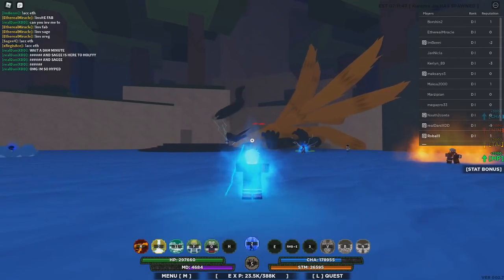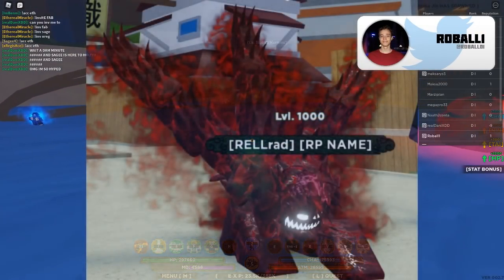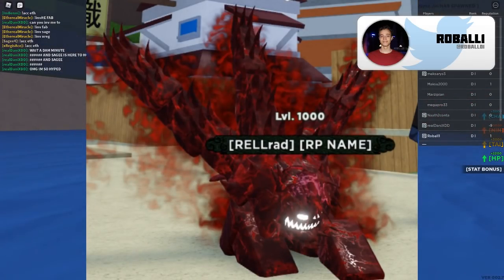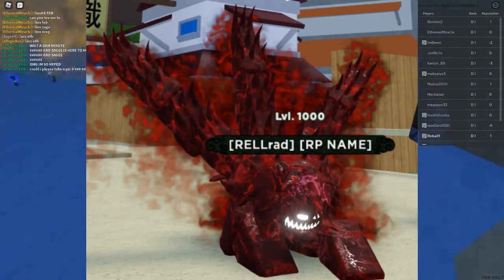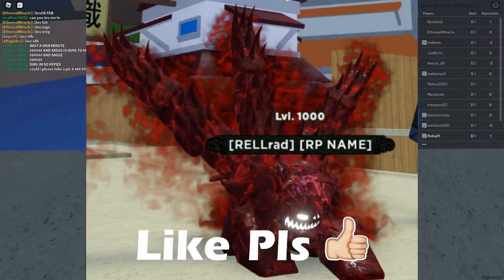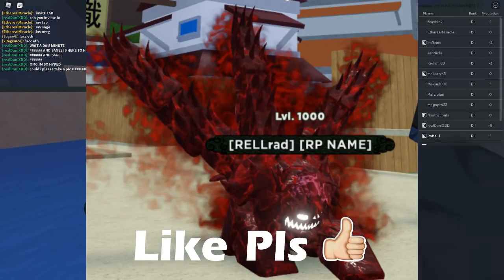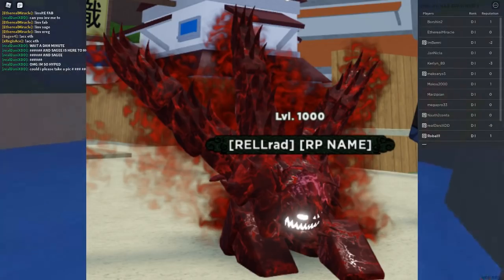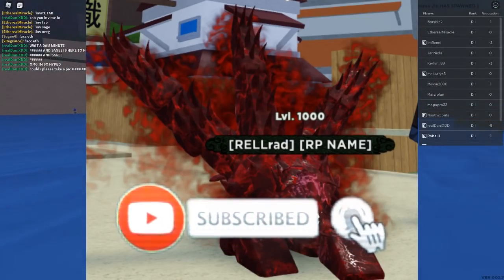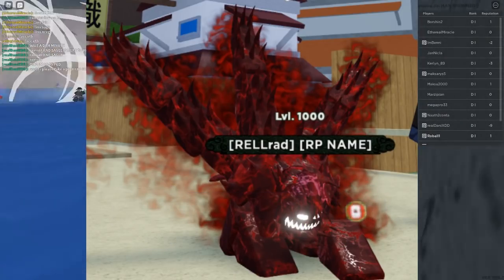The next form is the Three Tails form, and I want to talk about this one for a bit. I hope it gets justice like it's getting in this image, because they basically remodeled the whole beast form to have a little more details, which I do like. However, I'm hoping the chakra mode has some element of the tailed beast in it and isn't just colors and neon effects. I hope the Three Tails gets something like a mouth guard or something that symbolizes it, like the shell from the series.